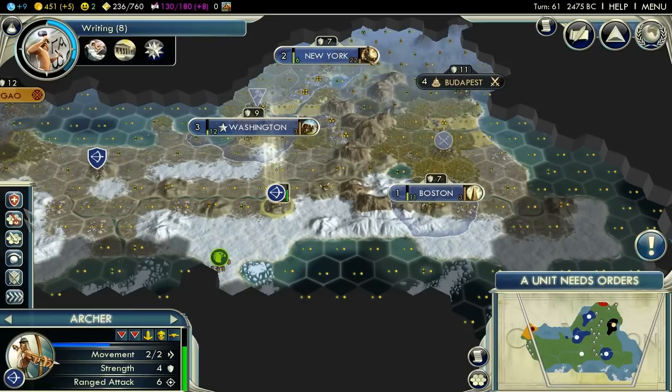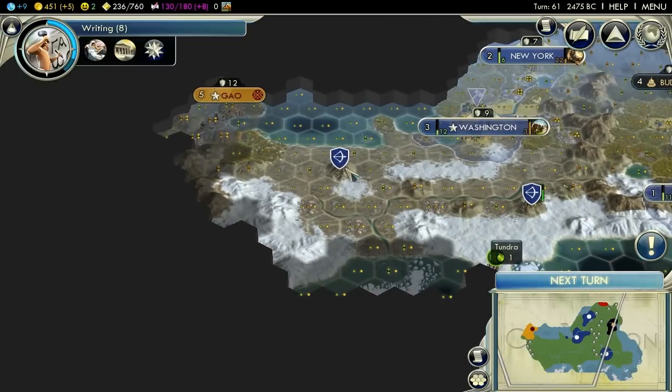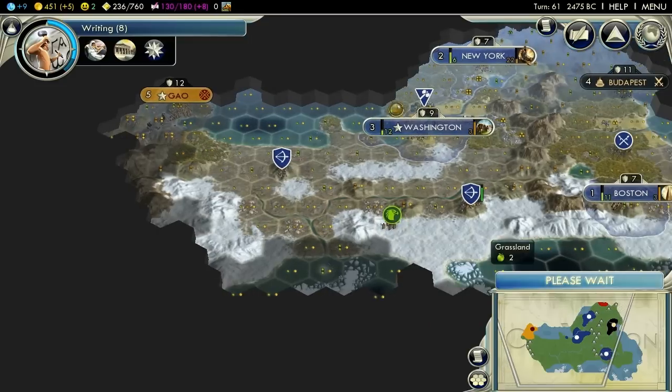Not important now, but hopefully we'll carry you through for a long time. Take the promotion against cities. That's another turn. Next turn. Three more turns we'll have the granary, which will get us a lot more food.